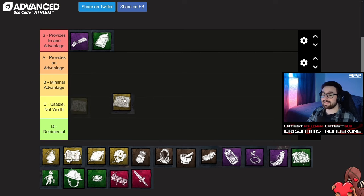Our third S-tier slot is going to be Hattie's Calendar. This add-on will reduce the time it takes to exit a locked locker by one second. By default, it takes the Dredge three seconds to exit a locked locker — this add-on reduces that to two seconds. That extra second removed makes a massive difference. This add-on will help you get a lot of hits that normally you would not be able to get. This is one of those add-ons where you really do get value 100% of the time during a match. I highly recommend this add-on.